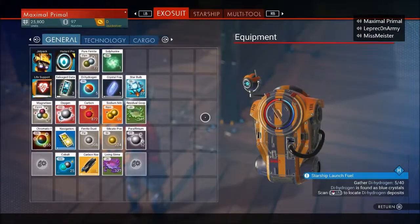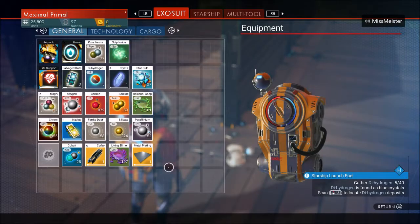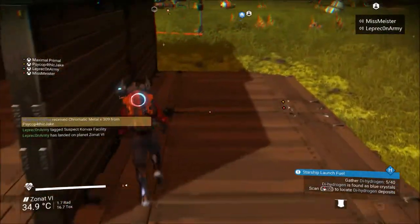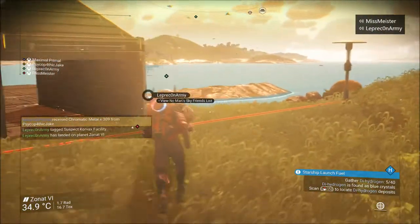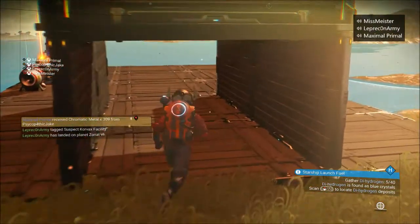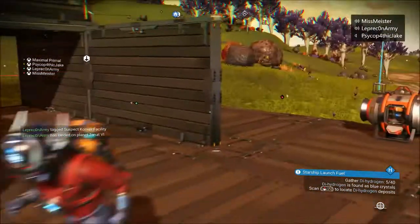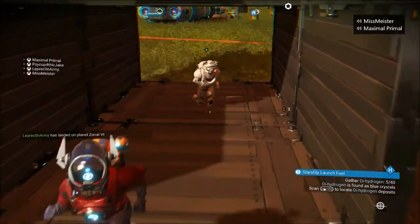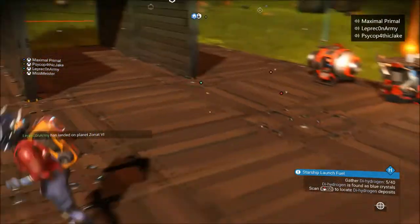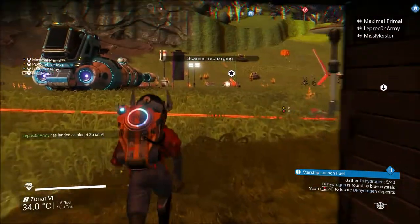It hasn't even loaded your base in. My base is here - can you not see me walking on it? That's what I'm saying - there's no floor. Oh there's floor here - walk then. Oh my god, you're going through the floor. I don't know why it does that. You need to load in properly.